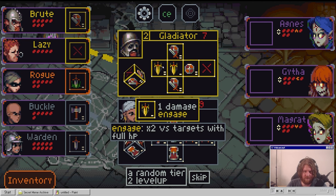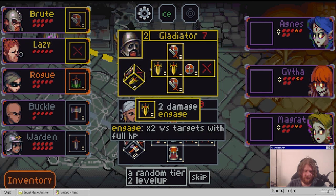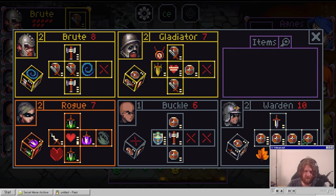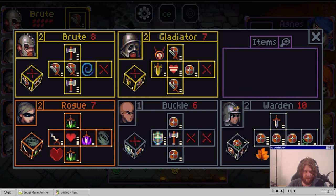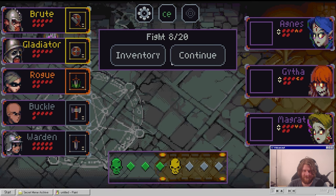I'll go with full health. Armorer - we've got to take this dude. Look what he turns into. This is also still good on him because one in rage is not that great. We still haven't got this, haven't rolled it.